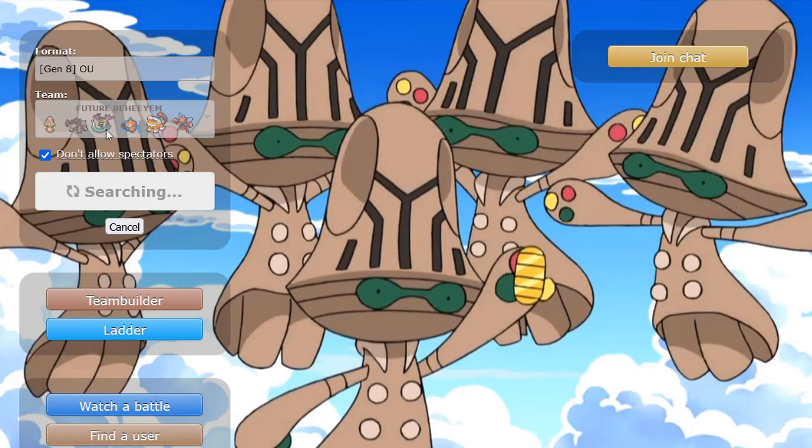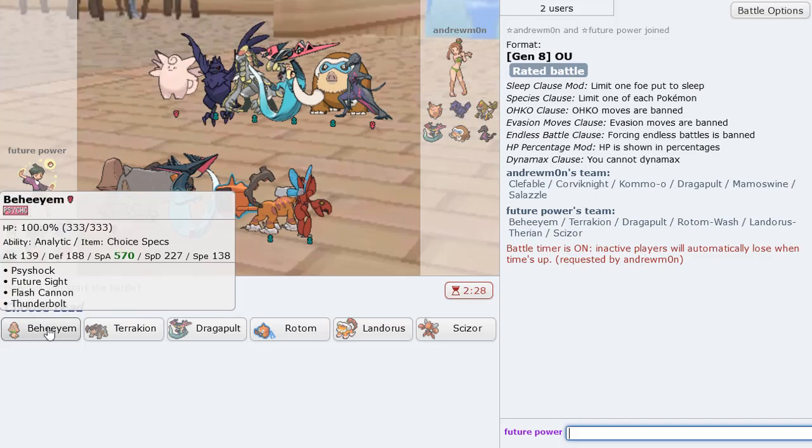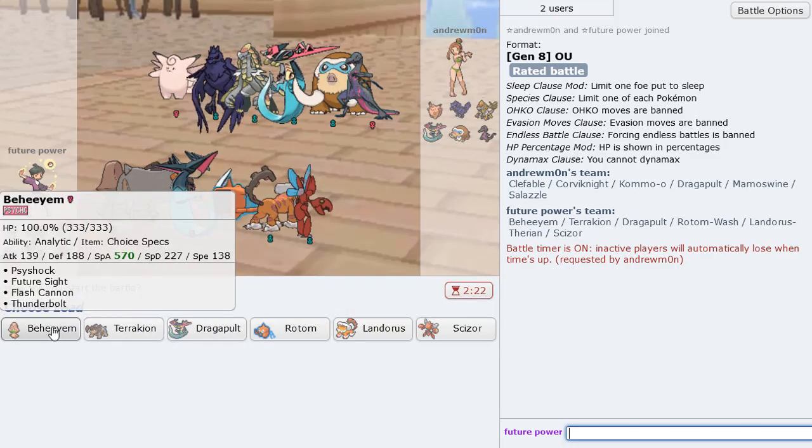This is the perfect kind of team for it. Like, at first I was trying to run it with Magnezone because I wanted to trap Ferrothorn and stuff like that for Behem. But I figured that if you're running a Volturn team to bring it in safely, that's also really good.